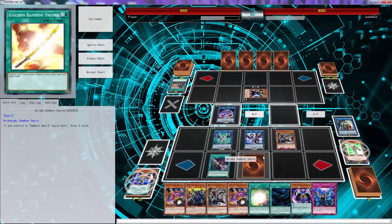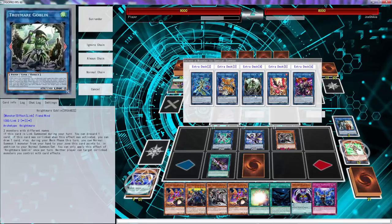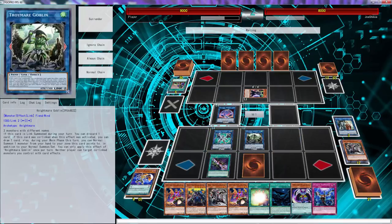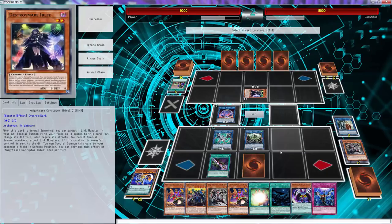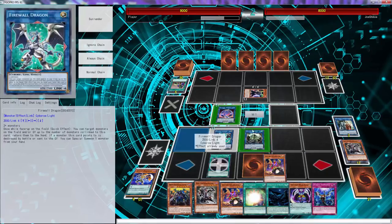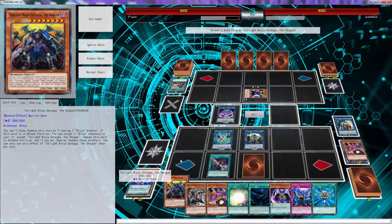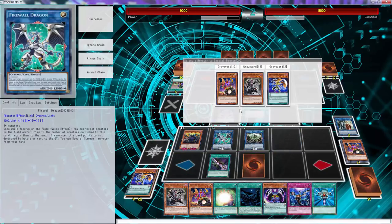We can use these two to go... get a free normal summon. I think that's what we're going to do — use these two. Firewall yes, Goblin yes. We'll discard — we have two Upstart Nindus so we can just discard two. Alright, there we go. Spell this right there, use this, target the two Hanzos.